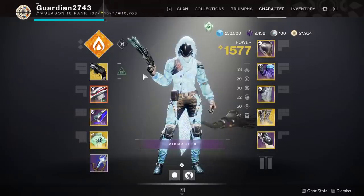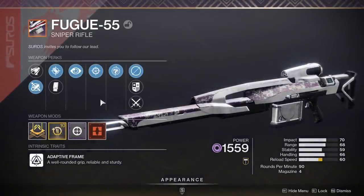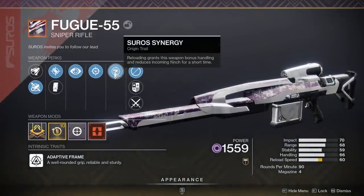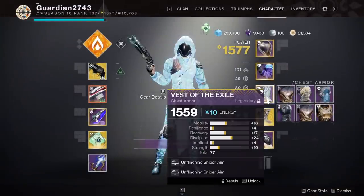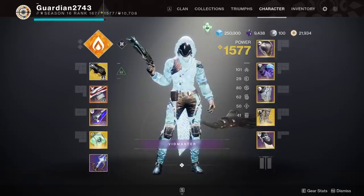Hey, what's going on, guys? Walla here. I don't even know what type of video this really is. I have a sniper rifle that has No Distractions, and it also has the Suros Synergy Origin trait. Reloading grants this weapon bonus handling and reduces incoming flinch for 5 seconds. This, paired with double unflinching sniper aim and a sniper rifle targeting mod, should be pretty good. I have some footage for you guys — you guys can kind of be the judge.